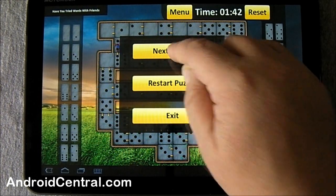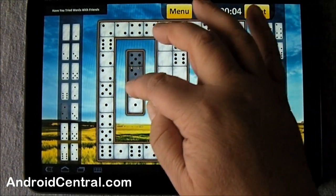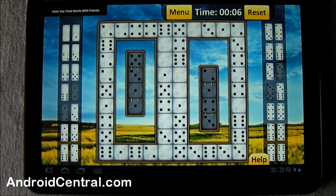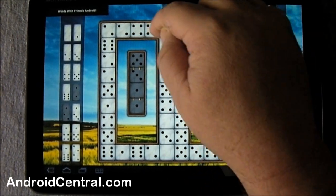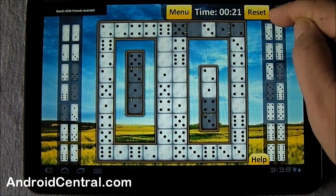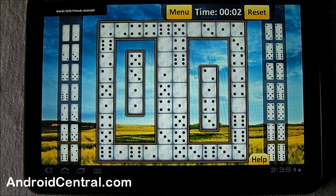And they get progressively harder — you go to the next one and it's a little bit harder to do. Got a few there that you know have to be, and that gives you a little bit of chance to use deductive reasoning to get to the next ones, and it goes on like that. It gives you a time up at the top. If any time you get to the point where you can't make any sense of what's left, you just hit the reset button and it resets it for you. It looks great on the Zoom — they did a really good job with the graphics and it's a nice smooth gameplay.